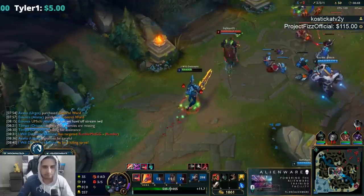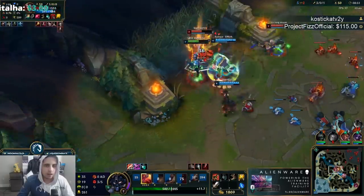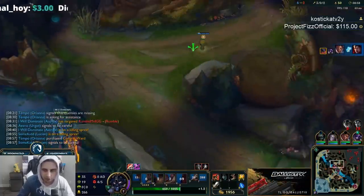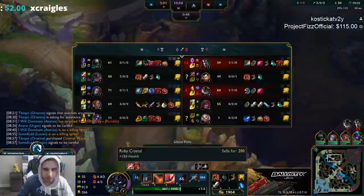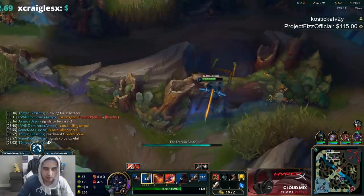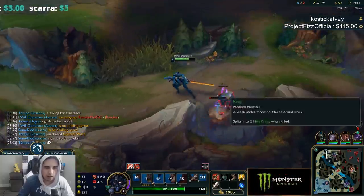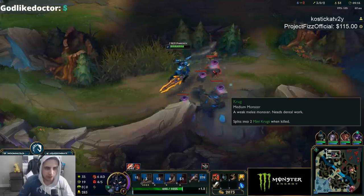I'm going to Flash here. Nice, good stuff — I had to back up a little bit. I Flashed the Q — I think that needed to be done. I should back up my Warrior enchant soon. So it's going to be Warrior into Cleaver — pretty standard build.